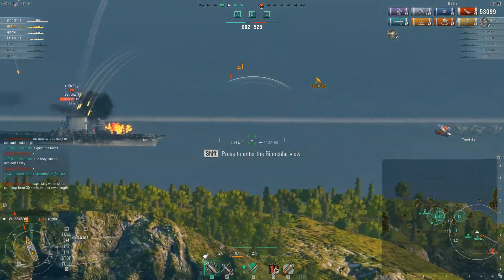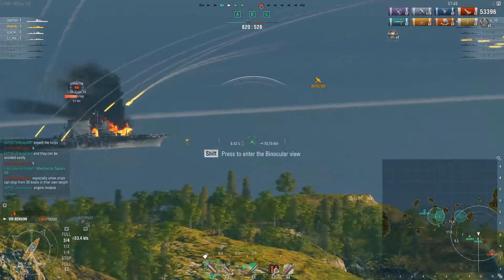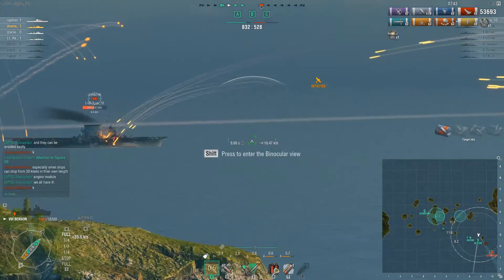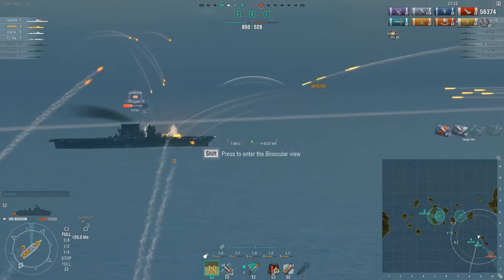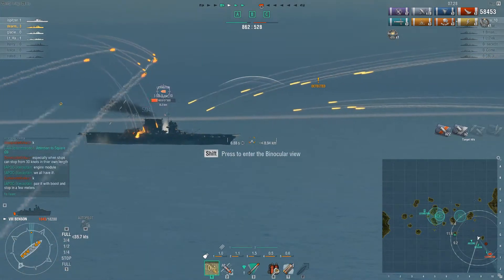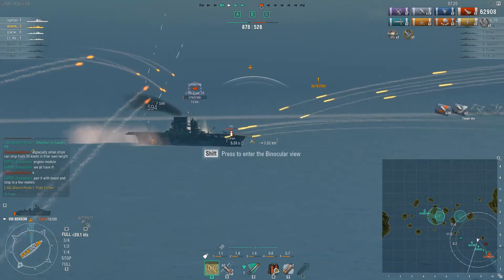The carrier's doing one last desperate attempt to do something meaningful and failing. I don't know if that carrier had AP bombs, but if he did, he probably should have gone for the Amagi. I don't understand what he was doing with his bombers. And at this point, that's all she wrote. You can tell you're also using high caliber — nice. You saved your star. Look at his reload — it's so short because he's got adrenaline rush. Very good skill to have for destroyers.